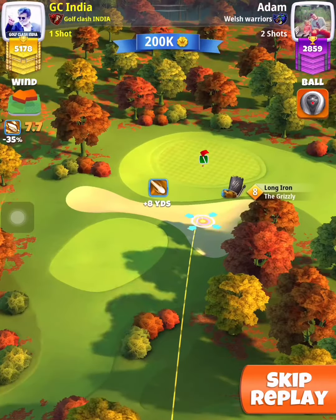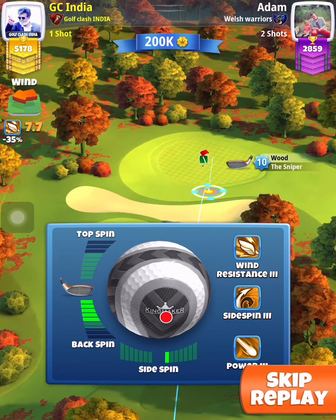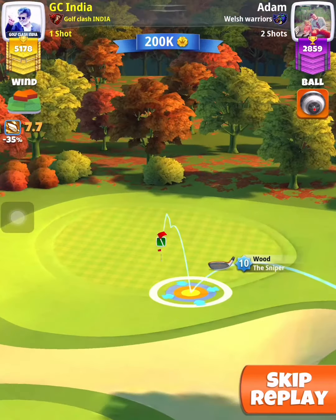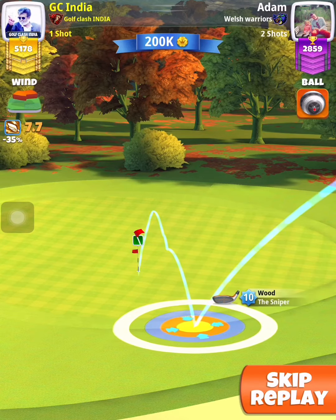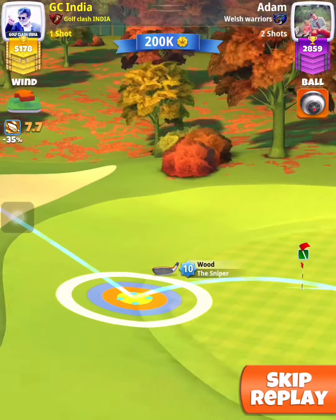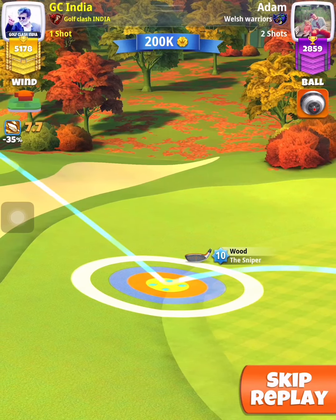Second shot, sniper: 5 backspin and 1 right spin. Aim the ball guide in the hole — there is a little funnel here. Adjust wind plus 1 ring, 8.7 rings here.